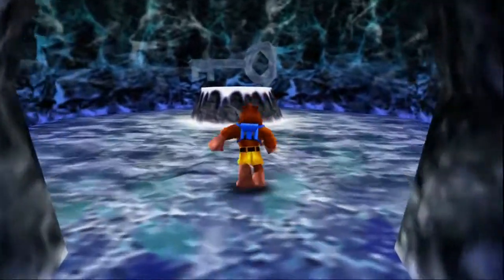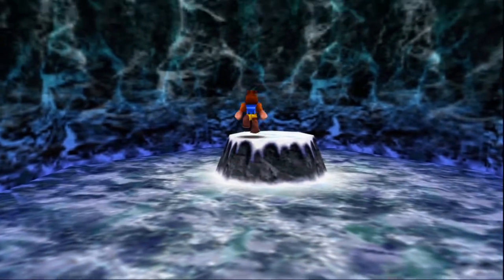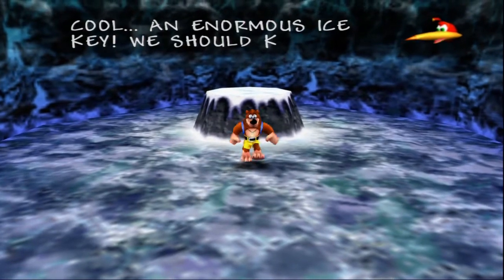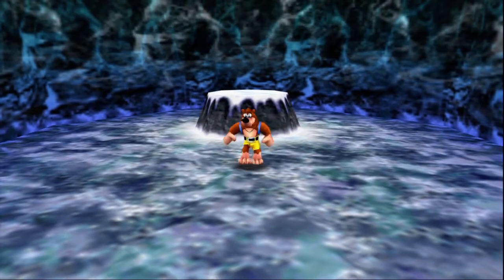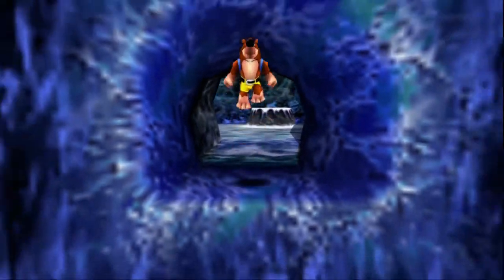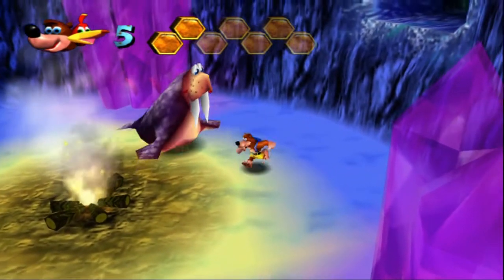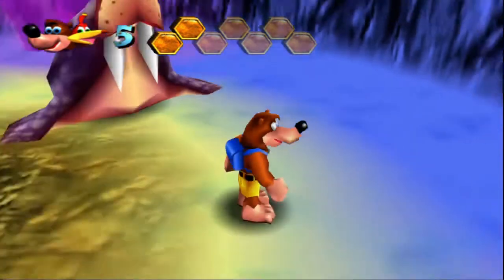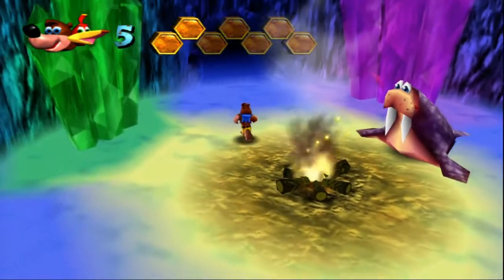And there's another stop-and-swap item that you normally cannot get unless you have a Banjo-Tooie save — a key. Bear in mind, I have absolutely no idea what these do in Banjo-Tooie; I just know you need to enter a cheat code to get them. Cool, an enormous ice key. We should keep this stop-and-swap item for later. I'll put the code for getting that item using the Treasure Trove Cove code enterer thingy in the description for the video.